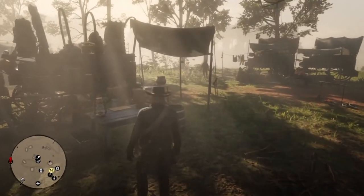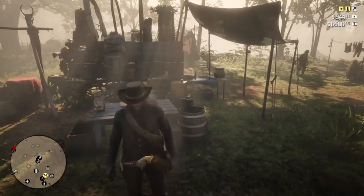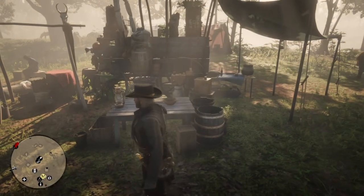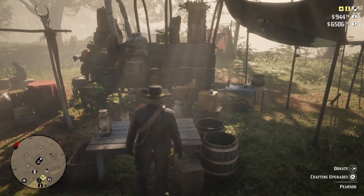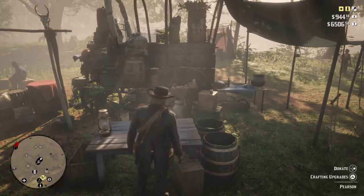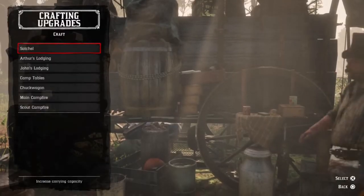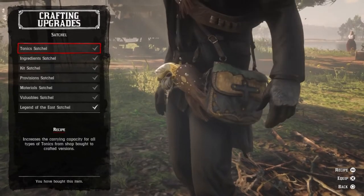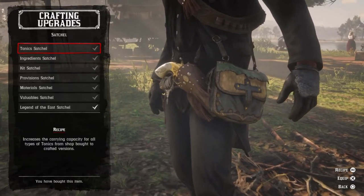Let me give you an introduction to the satchels and how to get to them. First, what you need to know is that you cannot just have any satchel crafted for you - every satchel has to be unlocked first. They will have a little lock icon on them, and you can't have Pearson craft them for you until you unlock them. To interact with Pearson, press triangle on PS4, then click on satchel with X.